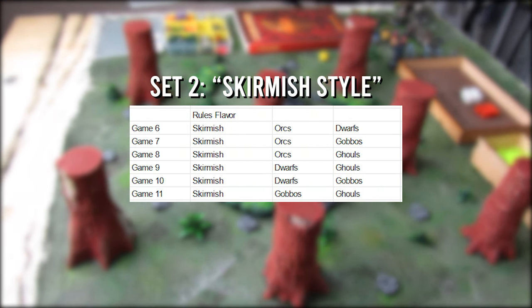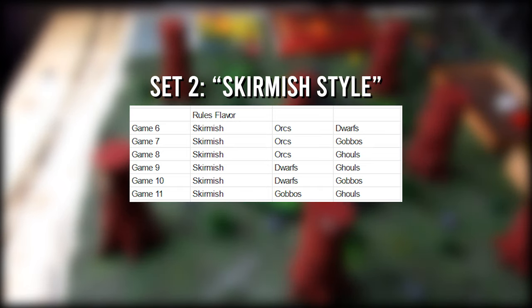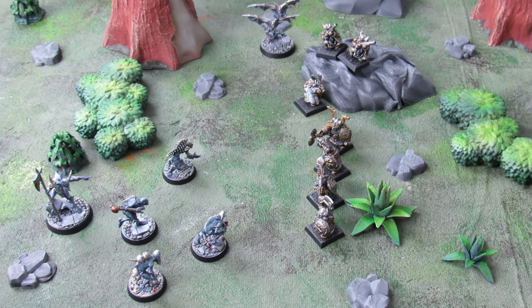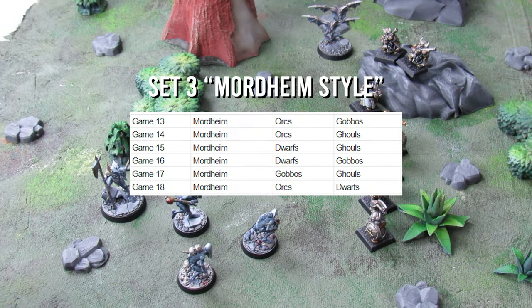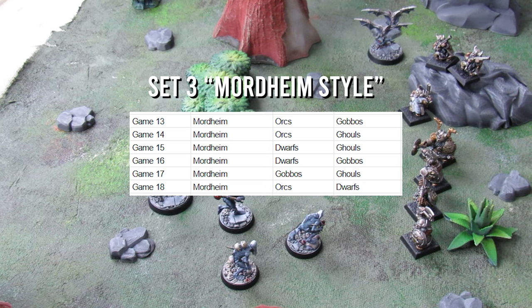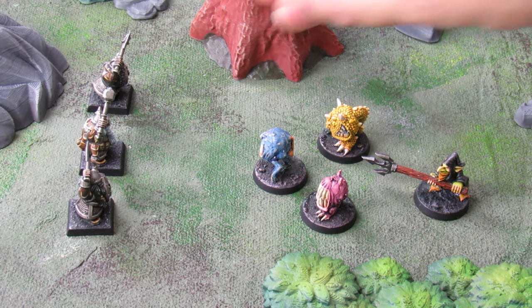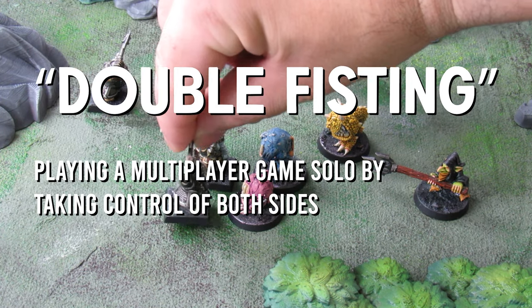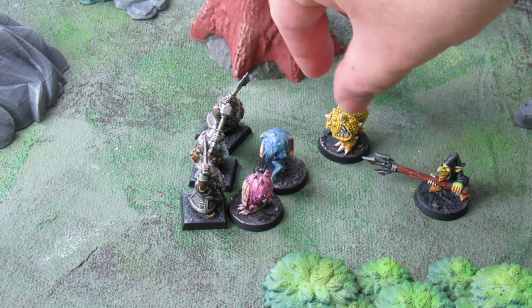For the second set, I play four repetitions with the intent of getting my head around the nuances of the combat. I eliminate scenarios as a factor and run a custom showdown scenario where there are no objectives per se — the winner is decided on either a rout or a total wipe. From this set onwards, all games are conducted on a 2x2 foot board. For the third set, we play the system closer to the Mordheim rules. As is standard for this channel's review methodology, all games are played double-fisted, solo. This lets me get a more holistic perspective, and I acknowledge that playing solo can confound judgment on certain design aspects, but for Skirmish and Warhammer Fantasy I feel it is an ideal way to farm play repetitions.